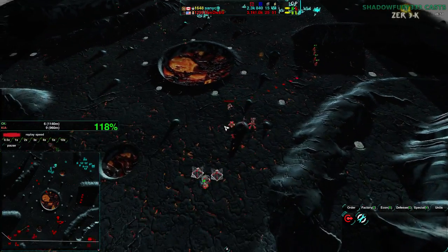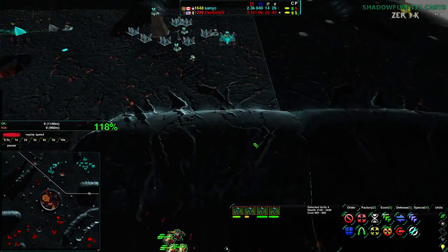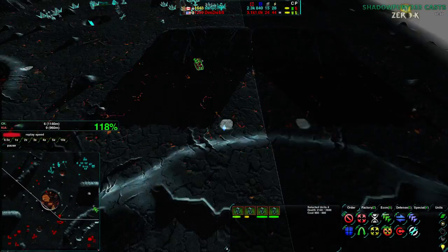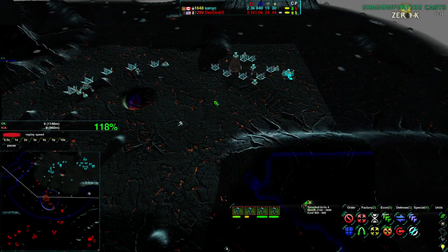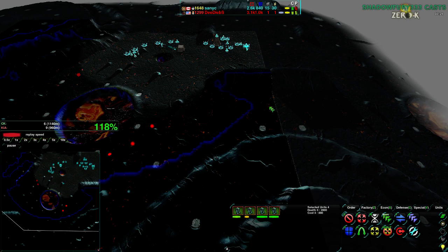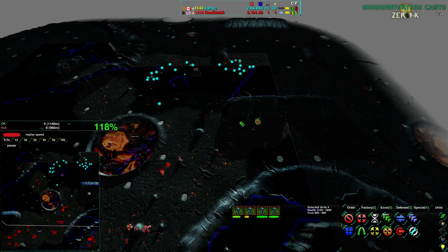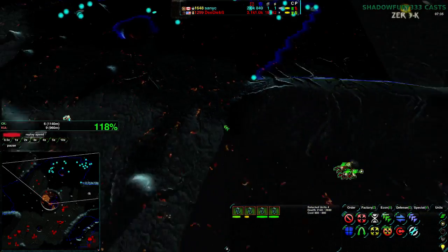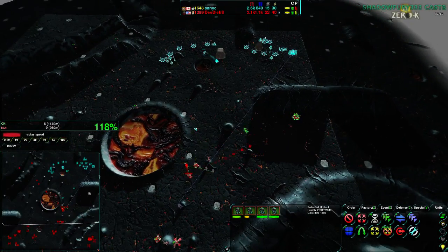At this point Dedebs is slightly ahead in terms of units killed, and more importantly ahead in terms of units currently alive — four Pyros. I think Sanic is relying on radar shadow, which is clever if he is. Dedebs would be aware that something has moved back there, but the Pyros could have escaped by now. Dedebs doesn't know where the radar is exactly — he has only an idea of where some power structures are, not even the factory. He does not have line of sight.